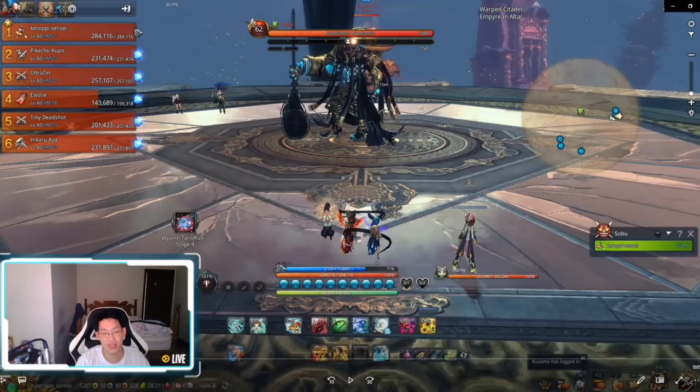The last boss is a little bit tricky, however with the cheese method it's a lot easier. For this boss fight I highly recommend activating the big map — press the comma key on your keyboard to open it — because you will need to look at the map most of the time. What happens is this map is going to be divided in half.